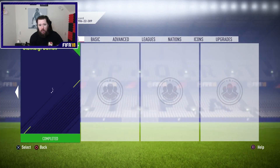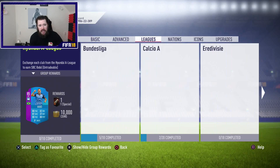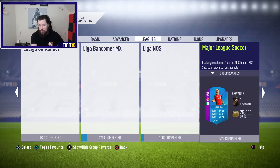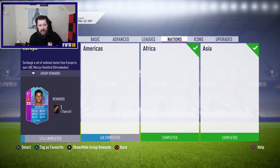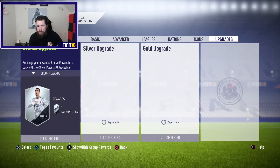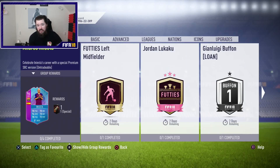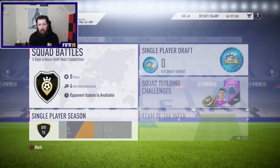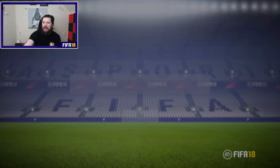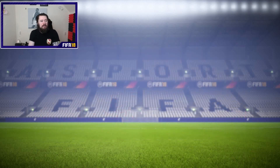We've already done Gianluigi Buffon and all the other things. Basic — nothing new, advanced — nothing new, leagues. I've got lots of these to do; I'm actually going to stream these on Facebook later tonight, doing all the really cheap squads to see if we can get some Team of the Season cards in packs. Nations I'm nearly finished. Icons — obviously I'm not doing any more of those. Let me go on to Twitter real quick to see who the left midfielders are.